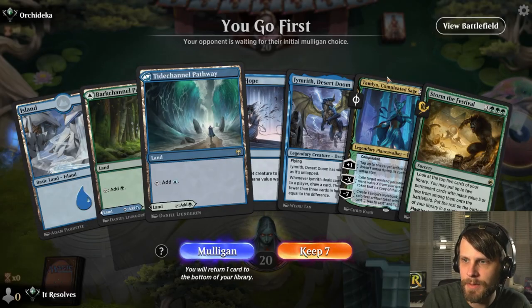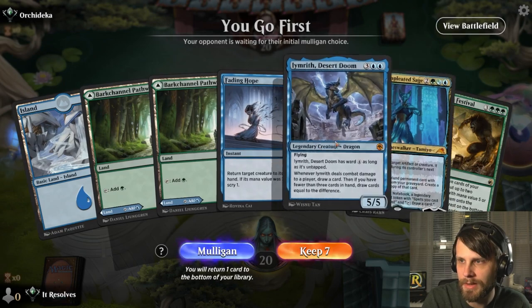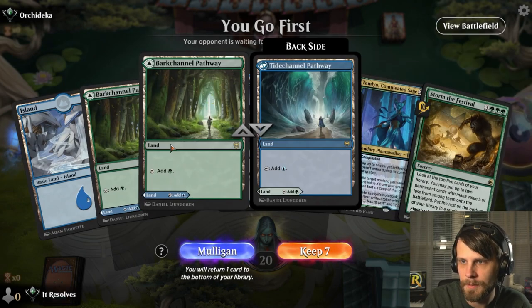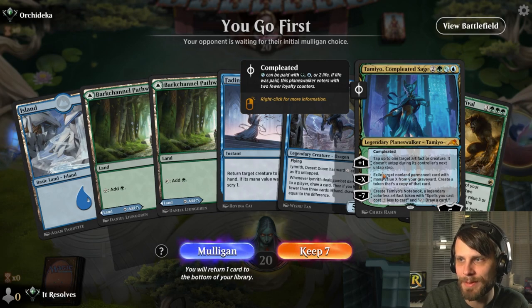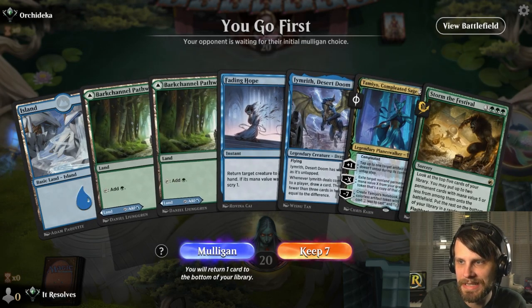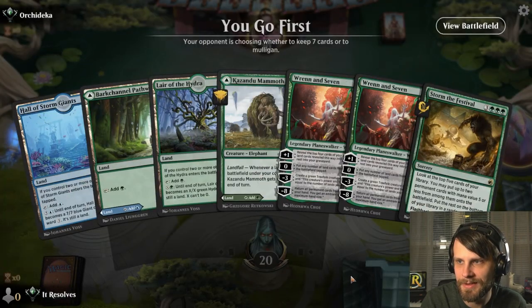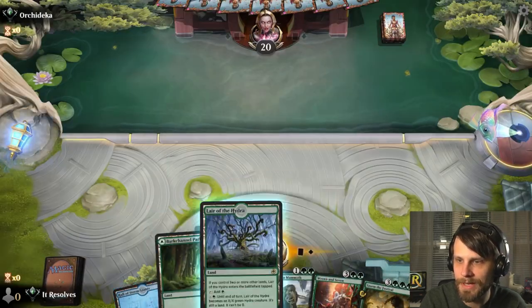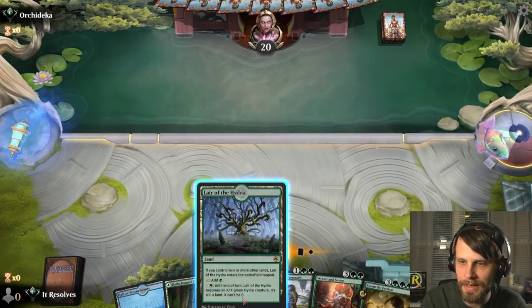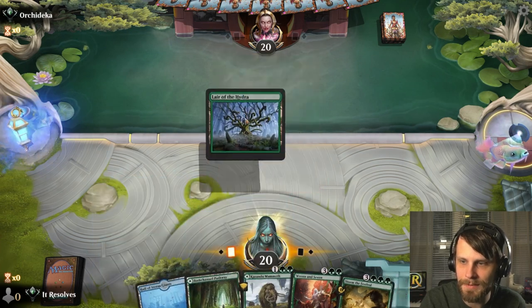Alright, guys, here we are for game number one. This is not a super great hand. I mean, we can play a Tamio early — I don't know that that's great though. I'm going to mull again. I like this better, honestly. I think we throw a Ren back — we've got two of them, so that's kind of fine. I think this is a better option.